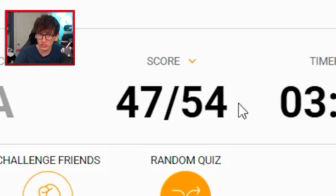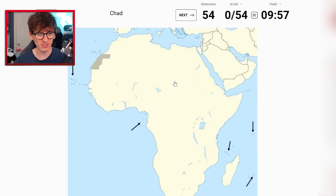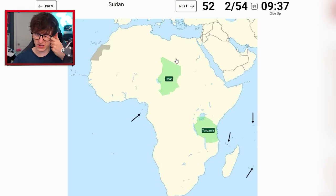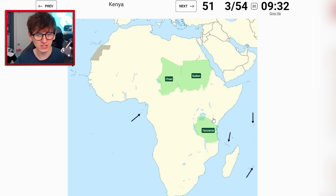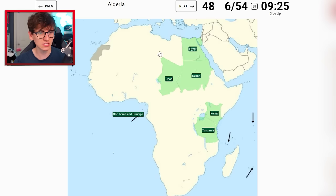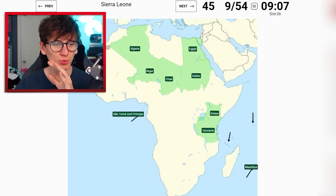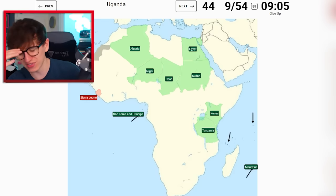Now we'll do it where we're allowed skips. Chad - I think I can get it, it's probably there. Tanzania - I'm a little nervous but I'll try. Mozambique, and then Eswatini - skip for now. Sudan should be fine, it's next to Chad. Kenya's above Tanzania. Príncipe is the arrow. Benin - you're getting skipped for now. Egypt is easy. Algeria should be easy. Niger's under Algeria. Mauritius - that's Comoros, so this is Mauritius.